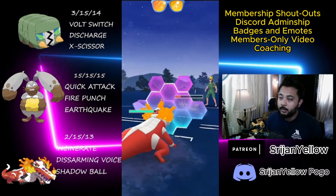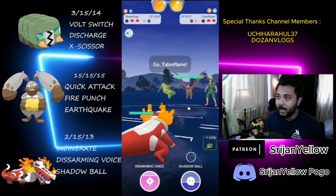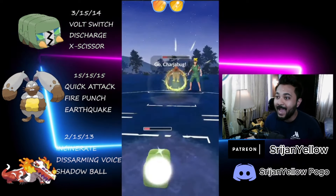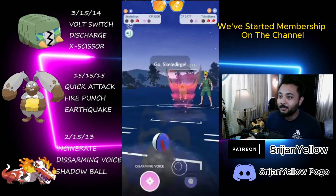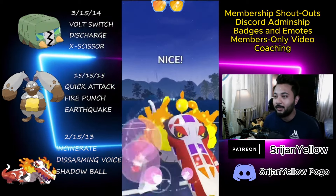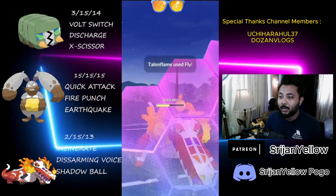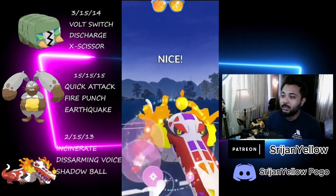I come in with Skellidurge just to farm with one Incinerate and take the Sunflora out. The Stunfisk will reach to their move and I shield the super effective Mud Bomb. They have a Talonflame at the back. I catch the Flame Charge in Charizard Bug. I threw the energy to grab the shield there. My Incinerate registered which will knock them out. All I need to do is throw Disarming Voice against Talonflame and I can win this game. GG's.